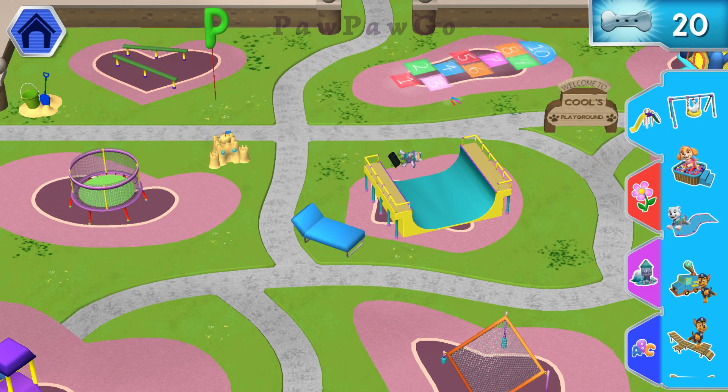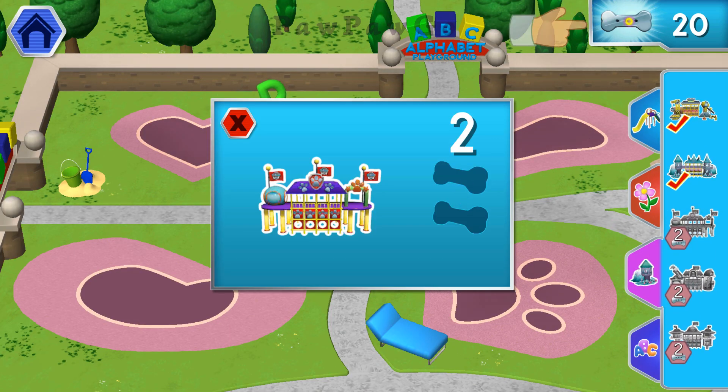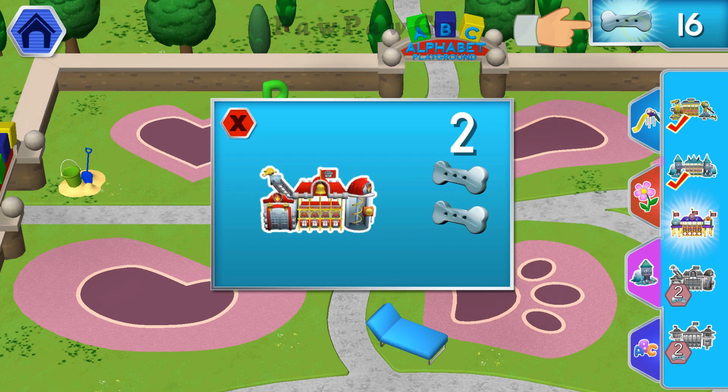Welcome back to the alphabet playground. Tap on a jungle gym to unlock it with your pup tree. Too great! We've unlocked it! Now drag it over. We've unlocked it!